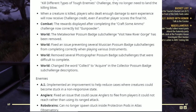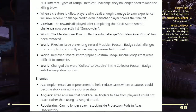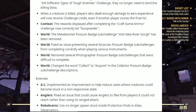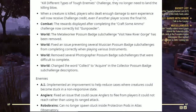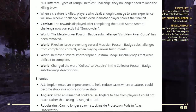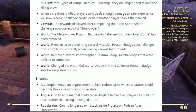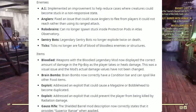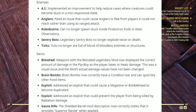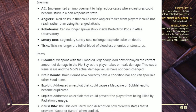Under Enemies — AI: implemented an improvement to help reduce cases where creatures could become stuck in a non-responsive state. Under Anglers: fixed the issue that could cause Anglers to flee from players if they could not be reached, rather than using their ranged attack. Under Robobrains: they can no longer spawn stuck inside Protectron mods in Atlas Observatory. Legendary Sentry Bots no longer explode twice on death, and Ticks no longer fill up on blood from bloodless enemies or structures.